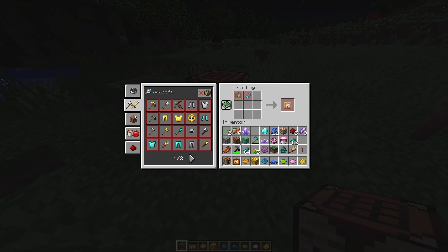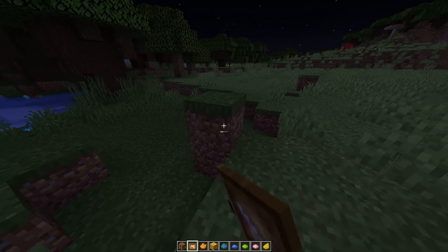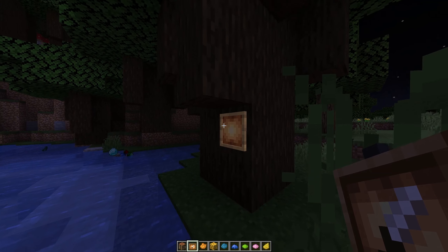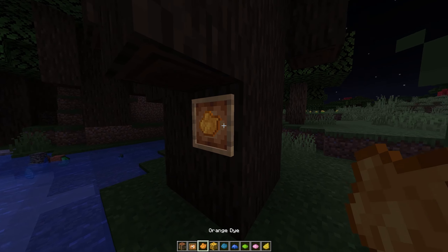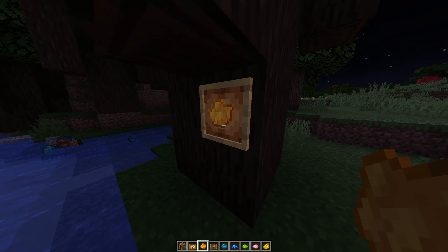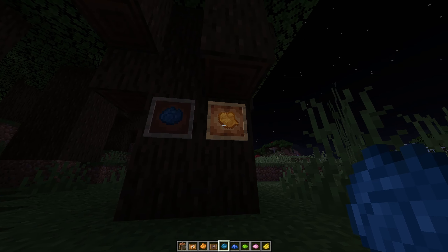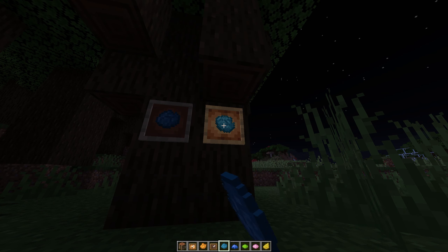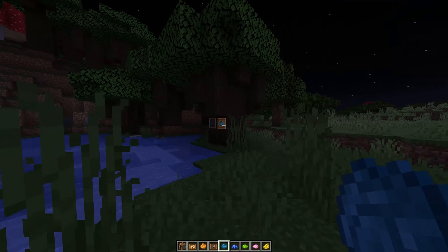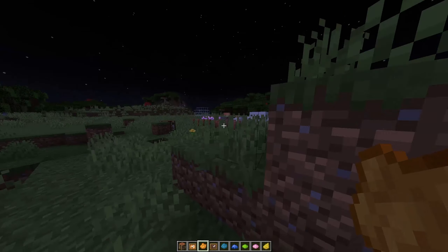I'm really confused as to how the actual glow item frame works. Maybe it is working and I just don't see it. Let's put it next to a regular item frame. Oh okay, so it is working! I mean yeah, it's kind of cool I suppose.